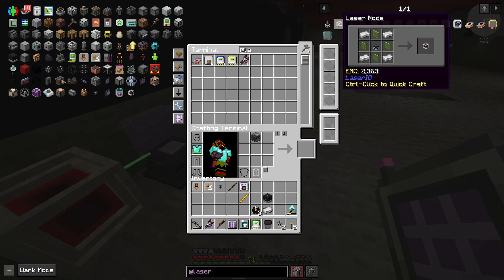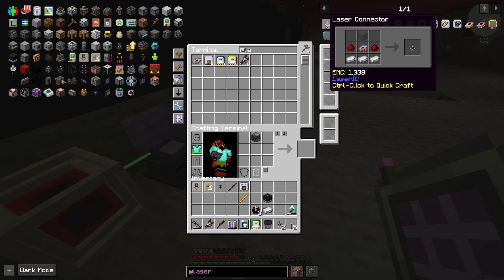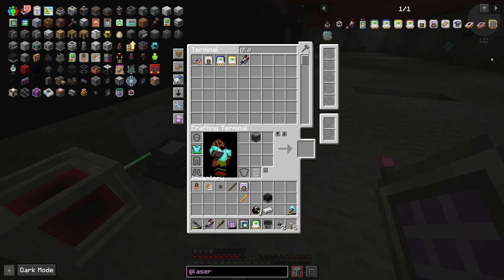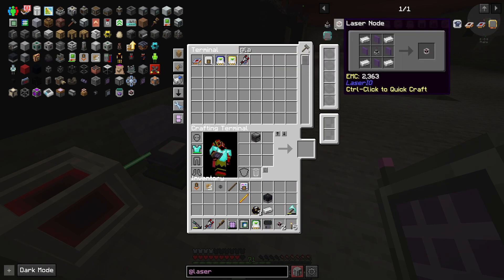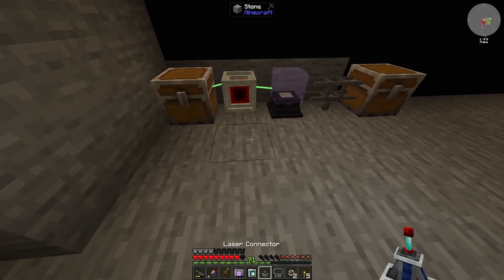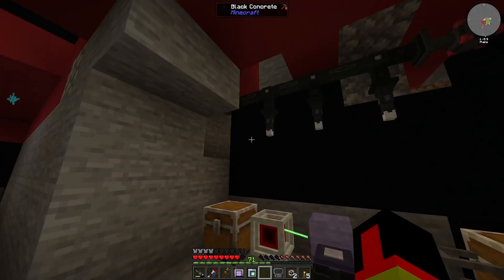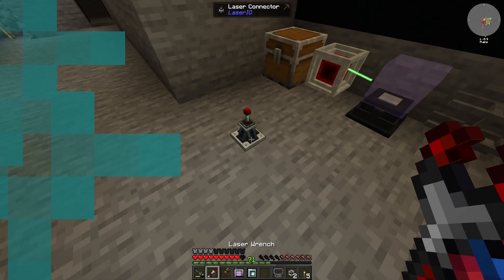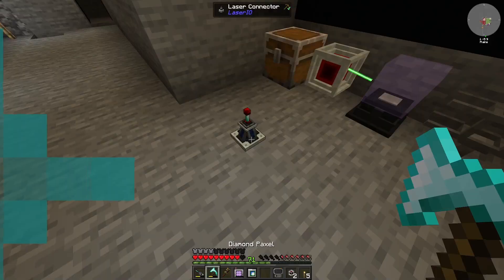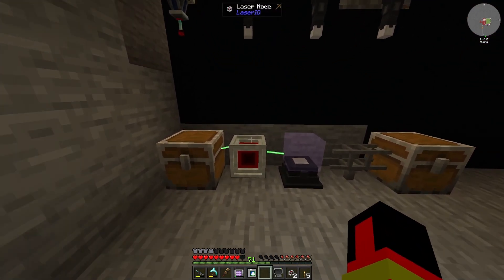Control click to quick craft now. Maybe it needs a laser to power it, maybe. Yeah, I don't see a book or anything to explain this stuff, so I just got to kind of try it out, I guess. Make another laser. We're going to do some experimenting here since this isn't working. Let's put this laser up here. Let's see if it powers this.